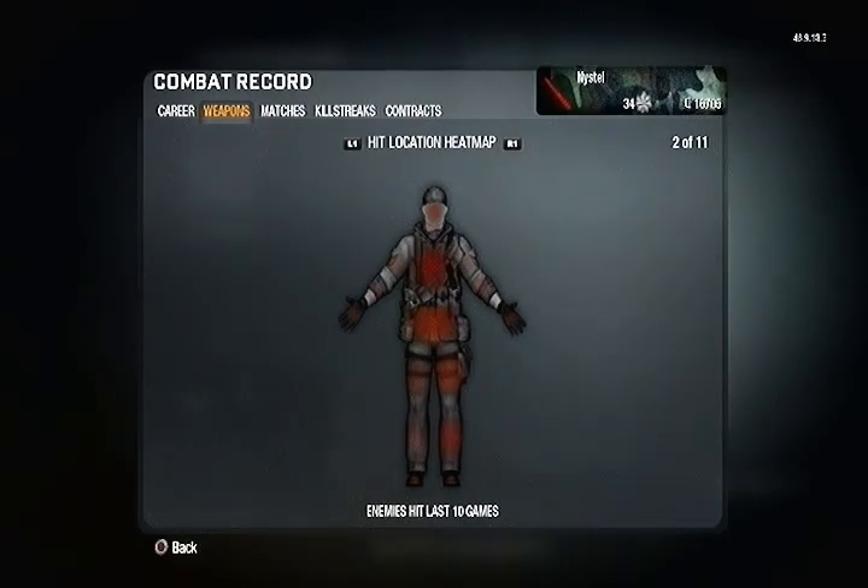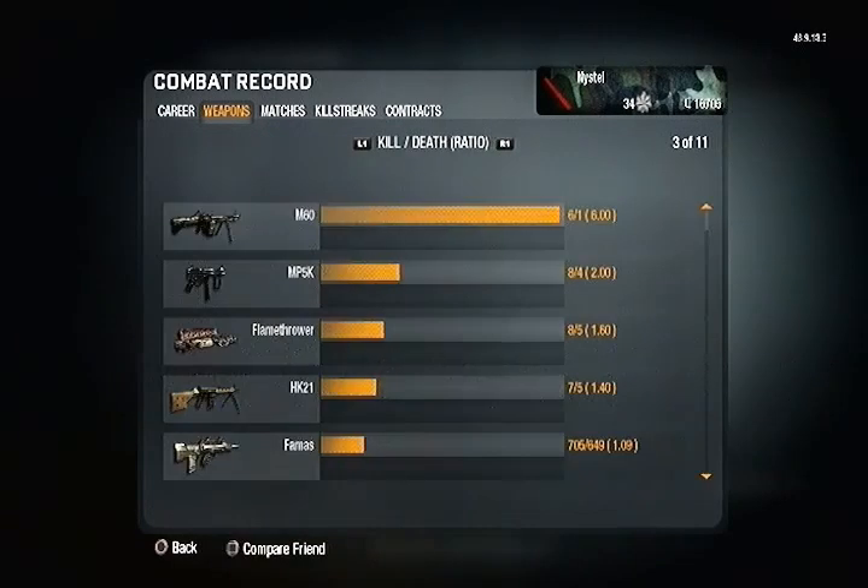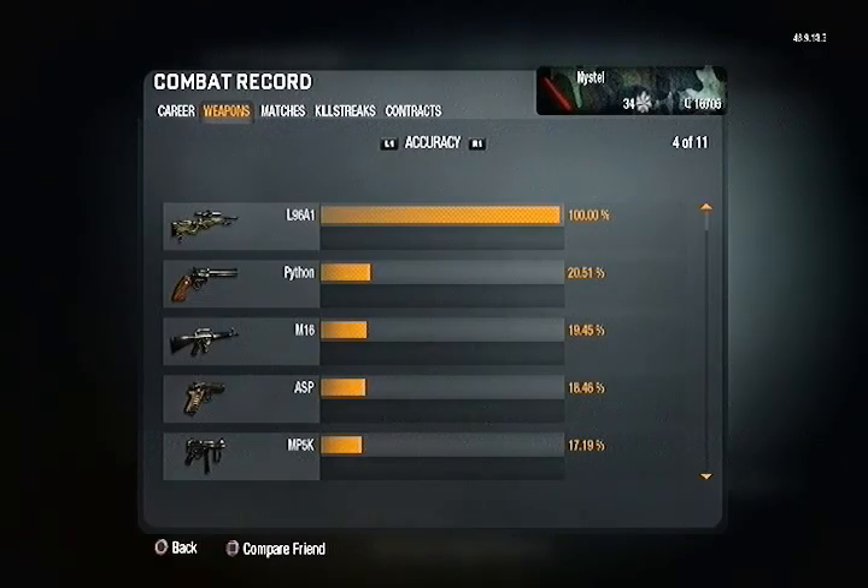For me it's mostly in the pelvis and the chest. I had this big fear that if I aim any higher I'm going to miss over them, and that's why I shoot a lot lower. You can see the legs are kind of lit up a little bit. This is your KD and you can look at different stats per each weapon.